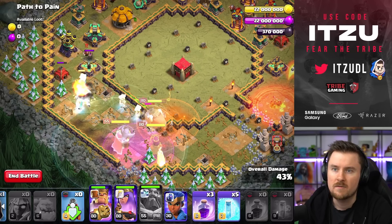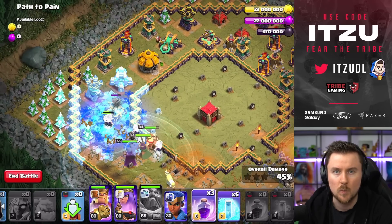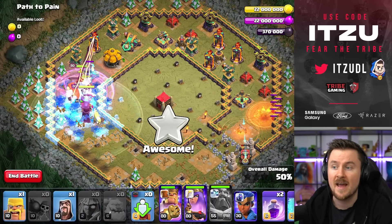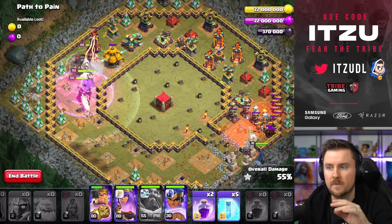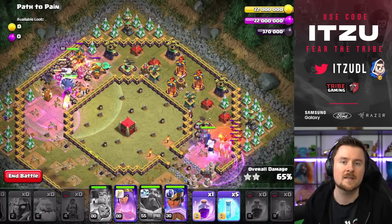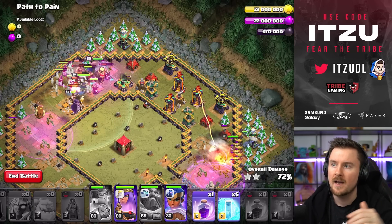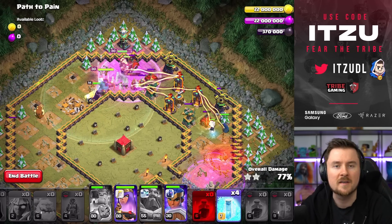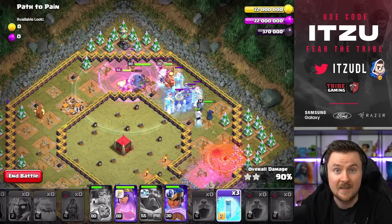Keep freezing whenever you're about to face heavy damage, and then add the Royal Champion as the Flame Flinger opens up. The Flame Flinger behind, rage things up — troops coming from the right side, troops from the left side, and this is not a path to pain, it's more a path to joy because you're going to have a lot of enjoyment getting this three-star on the single player map.